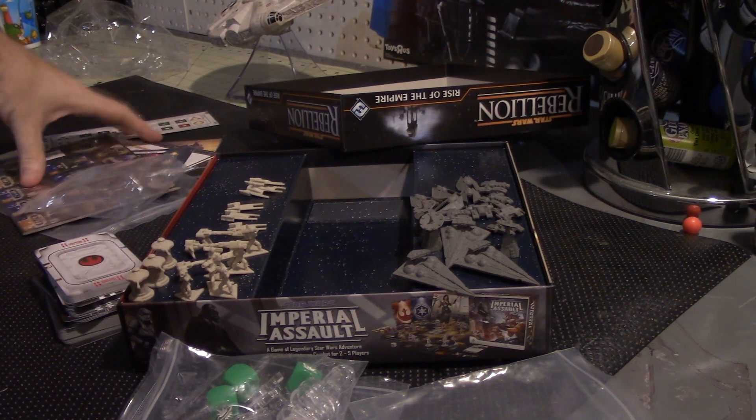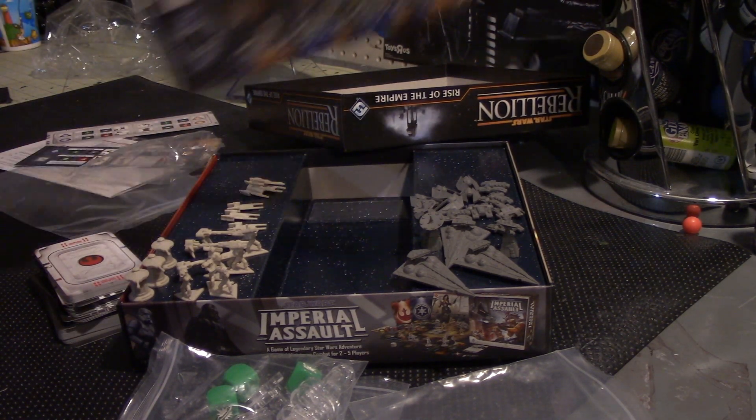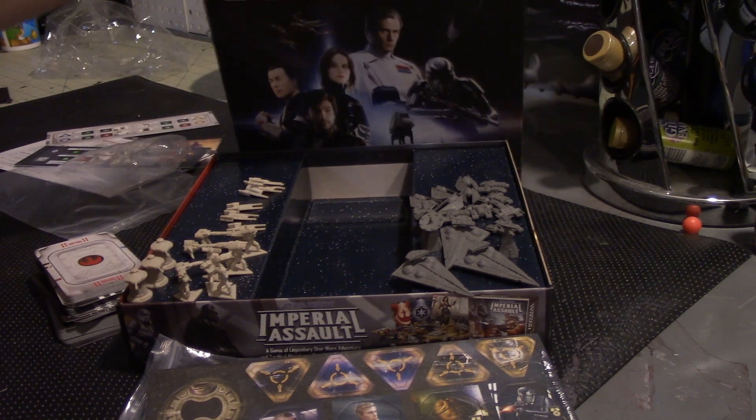So that is all the minis. Basically three and three, then six and six of each type. Lots of new units, green dice for everybody, lots of new cards, some upgrade cards, lots of new commanders — and that's kind of everything we get in the box.